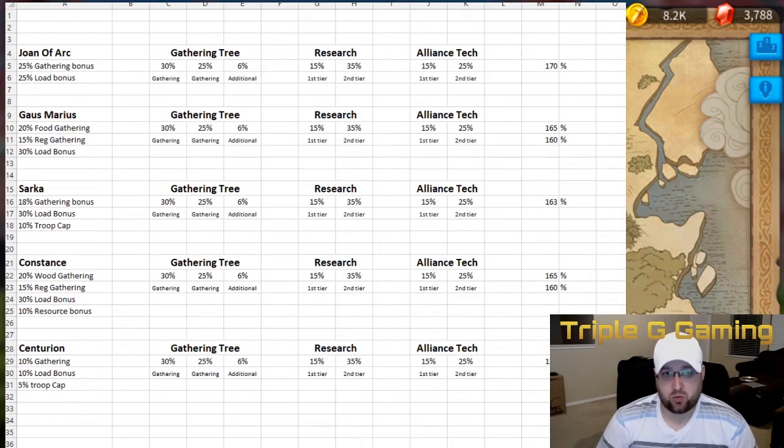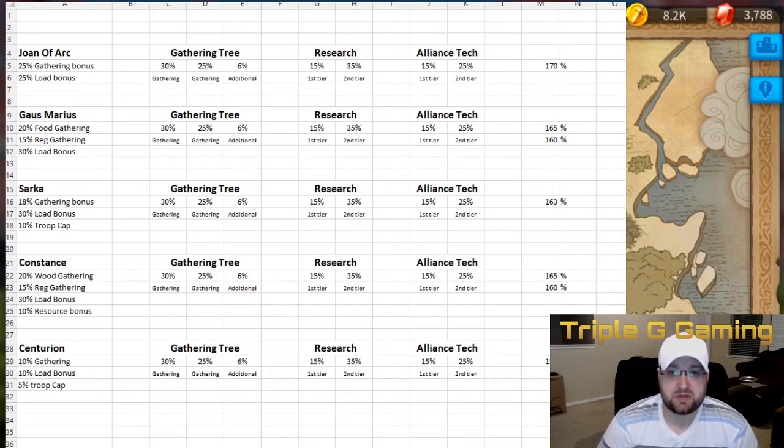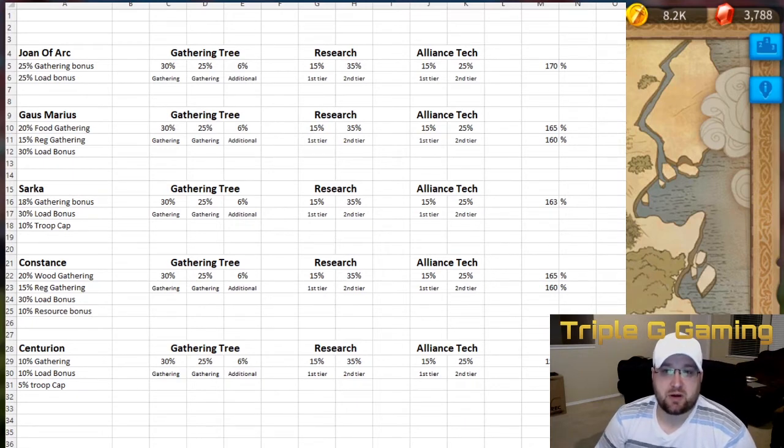I wanted just the raw numbers here. With Joan of Arc you have a 25% gathering bonus, and from your gathering tree you get an additional 30% on some resources, then an additional 25% from that last skill, plus six additional resources. From research you get an additional 15% at the first tier — which you can reach the quickest — and if you go to the second tier, which requires a higher level castle, you get an additional 35%. Alliance tech gives 15% on the first tier and 25% on the second tier.